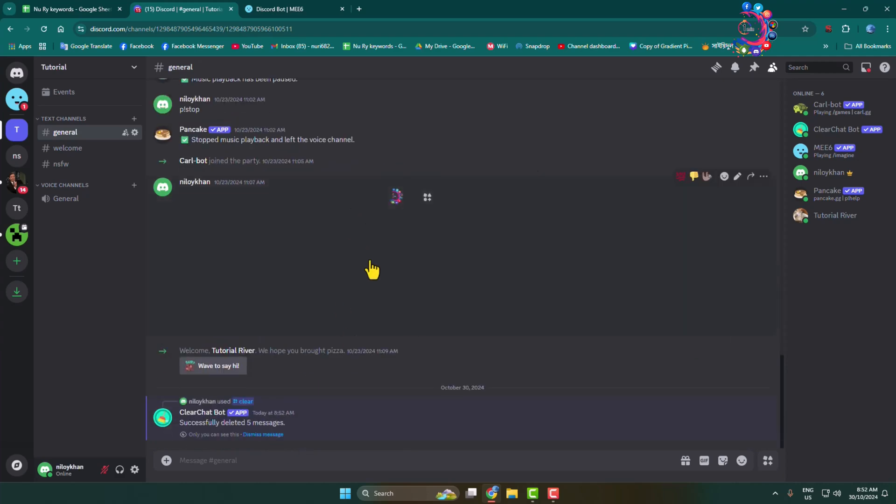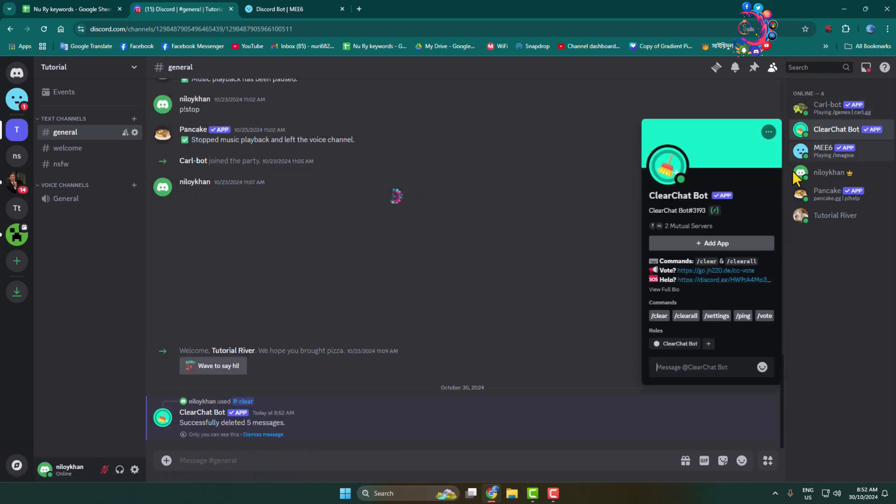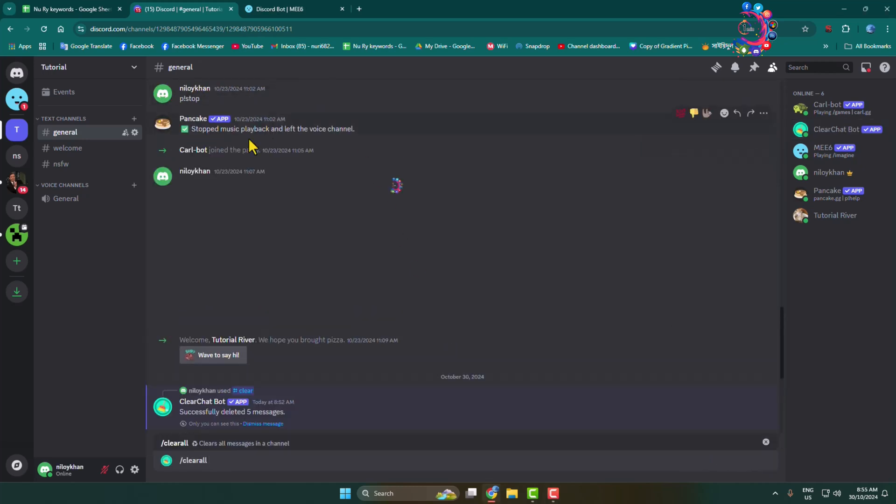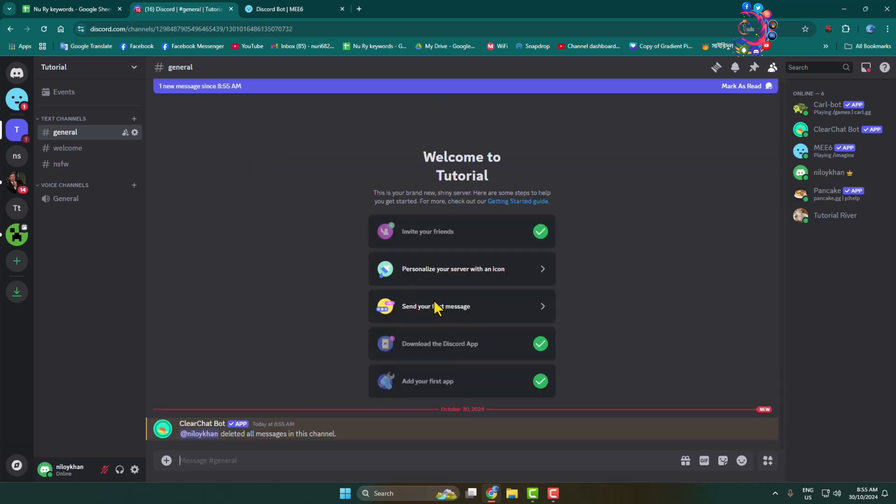To delete all messages, click on the bot again and this time click Clear All and send the command. As you can see, the bot successfully deleted all messages in this channel. That's how you can do it — thanks for watching.